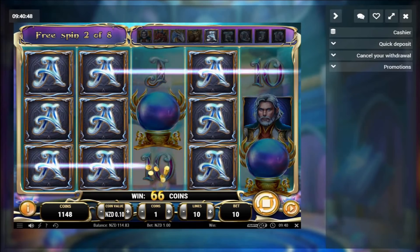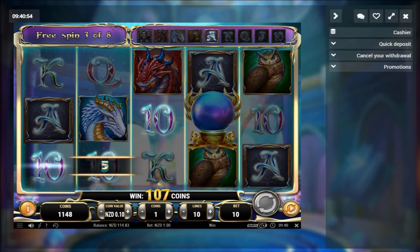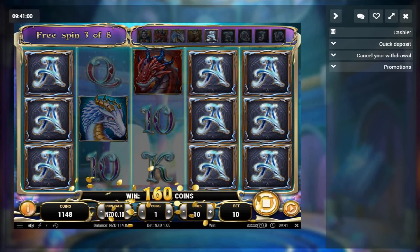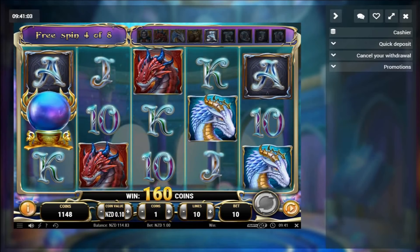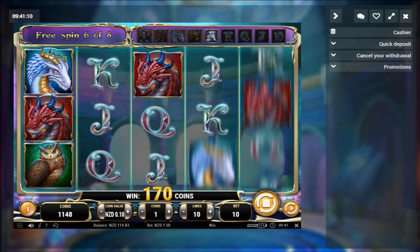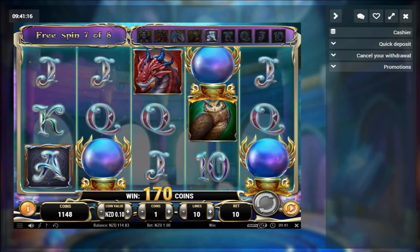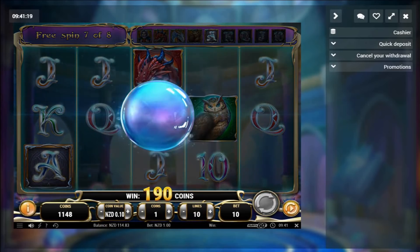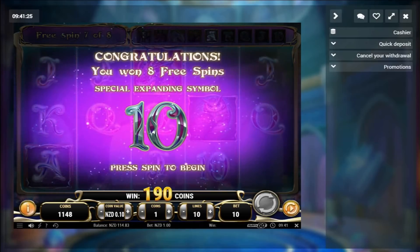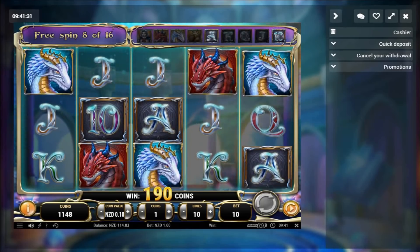We got the expanded aces. That's gonna be re-triggered, so we're gonna get some more spins. Eight spins — tens and aces now. They're gonna full screen us. There's a ten and an ace.